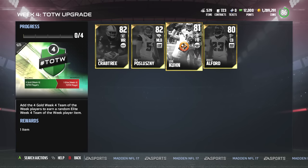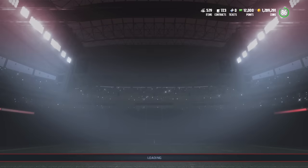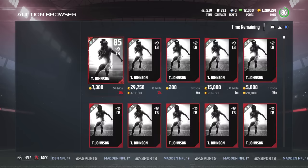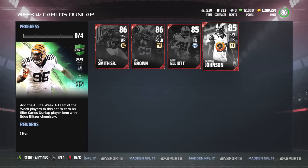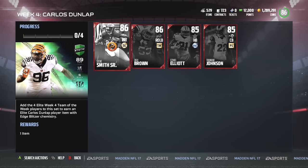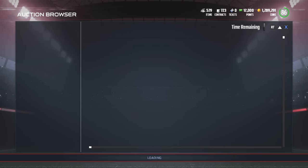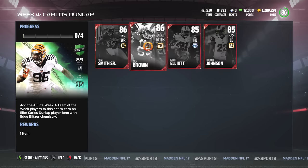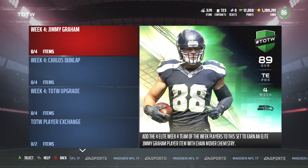The set right now obviously isn't worth it, considering that Crabtree's 4,000 coins, and I think the cheapest Elite Team of the Week is going to be Tremaine Johnson — I think he's like 13,000 coins. So you kind of hope you get Zeke Elliott, but at the same time you're probably going to get Tremaine Johnson. Right now he's not that bad, man. Carlos Dunlap and Jimmy Graham are very affordable. I'm thinking about saving this bundle for next week because we got a lot of Elite players right now.